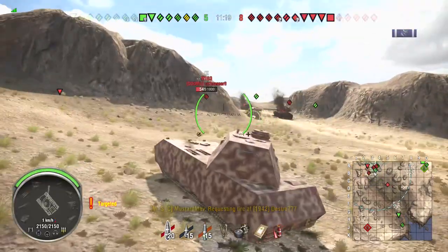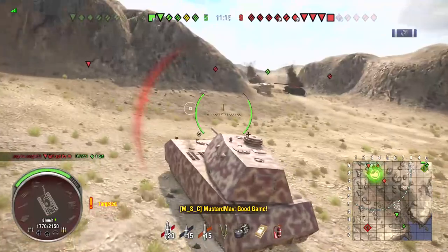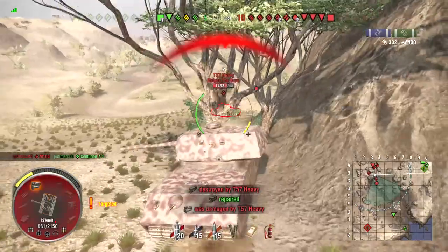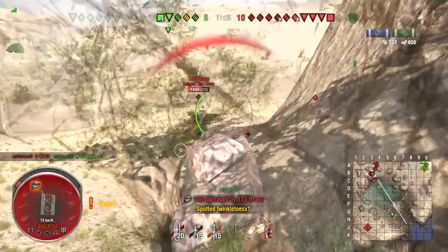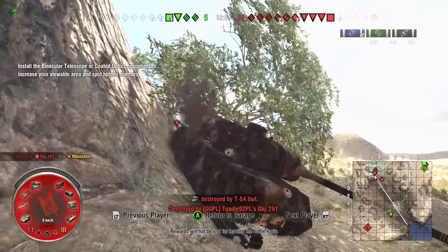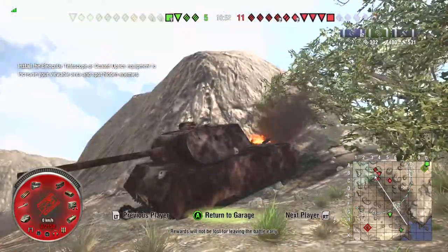Now they're starting to push, so we're going to see if we can get some shots in. Unfortunately we're not able to, and of course the E5 comes over and hits me. Now I have two tanks behind me, and one's a 57 Heavy, which you will see can dispatch the Mäuschen fairly quickly. We're able to get one shot into him, and of course arty takes us — why not? That's pretty fitting, arty taking the Mäuschen.